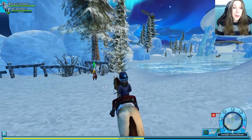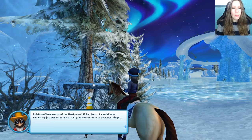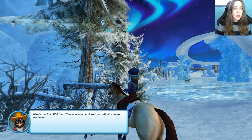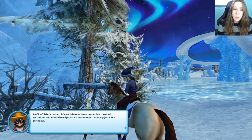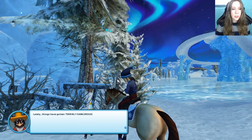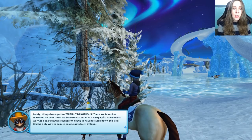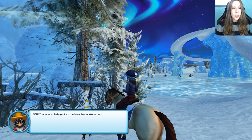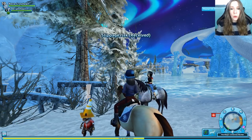There's one more little helper we need to talk to. Oh, and he's got a cone on his head. B-b-boss Claus sent you? I'm fired, aren't I? Oh jeez, I should have known my job was on thin ice. What's that? I'm not fired? You're here to help? As chief safety helper, it's my job to enforce proper ice traversal technique and minimize slips, falls, and tumbles. I take my job very seriously. Lately things have gotten terribly dangerous — there are branches scattered all over the lake. Someone could take a nasty spill. It has me so worried I can't think straight.